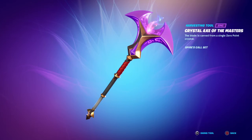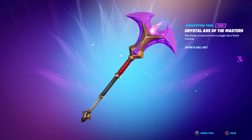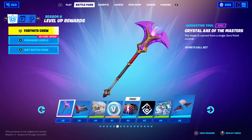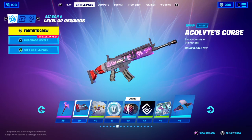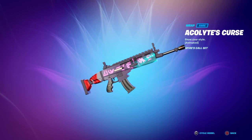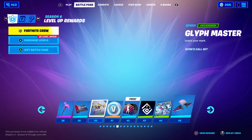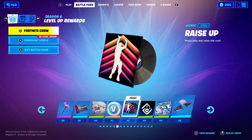The Crystal Axe of the Masters pickaxe — see that impact sound? Jeez. Look at that impact. That's a really good pickaxe. The Acoli Tease Curse — I don't know how to pronounce that. It's pretty cool. It's a Glyphs wrap. I like the Glyphs that it has. Glyph Master. A bunch of V-Bucks. Raise Up Music Pack — this is probably the best music pack in this Battle Pass, in my opinion. Really cool.